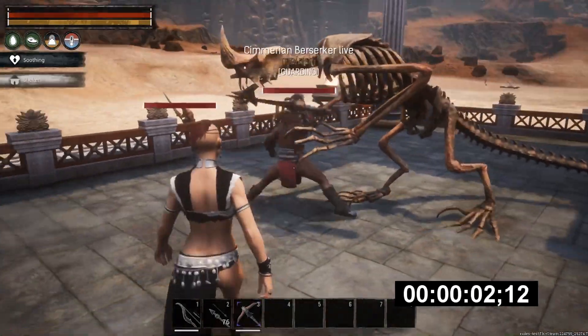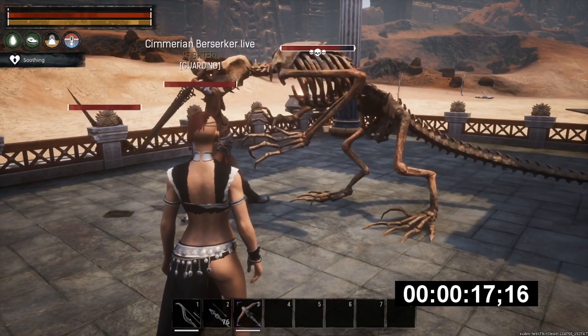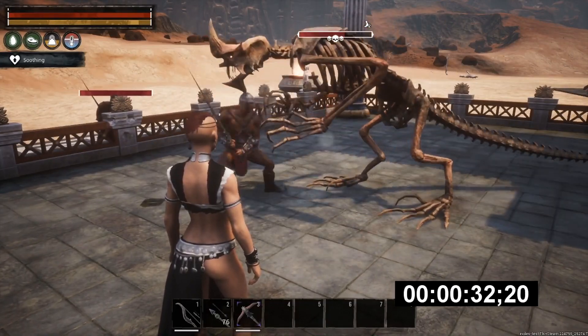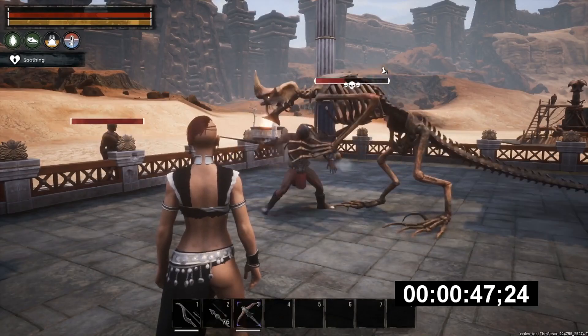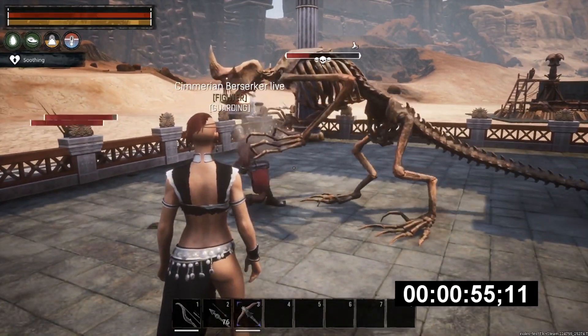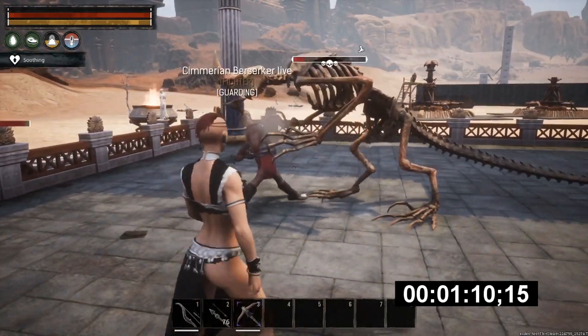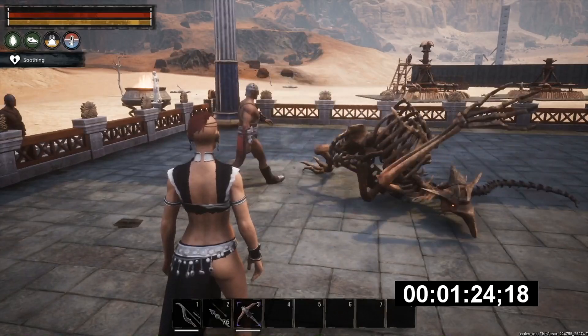The next one I'm going to test is the thrall spawned in the live version of the game, and we will see just where he ends up and the difference in time between the test live version and the live version. As you can see he is cranking right along, and we are going to end up right at one minute 24 seconds.